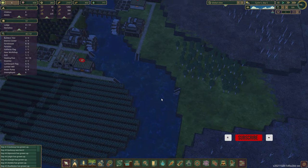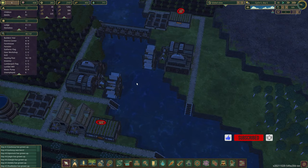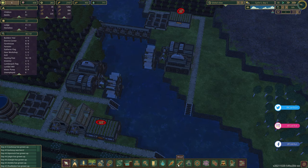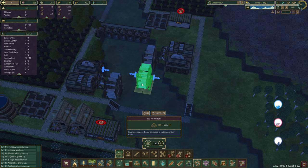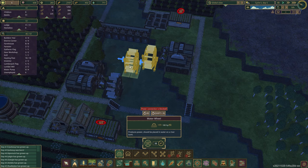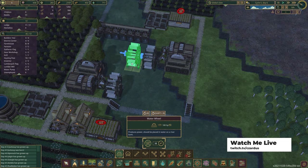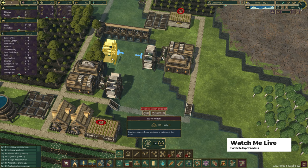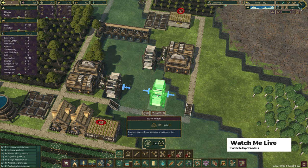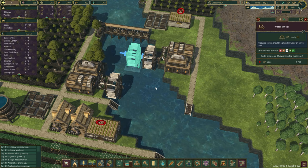So what I want to do is build another water wheel in here to capitalize on this flowing water, but I want to put it more in the center, around here. I wonder if connecting these would increase the production on that same line, in which case we might be able to just extend this out.